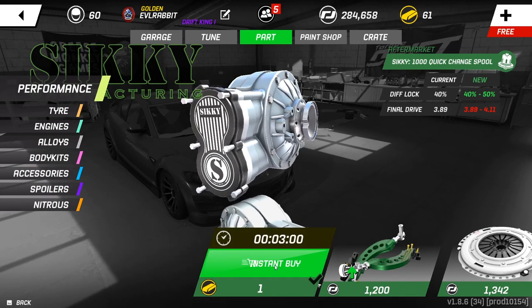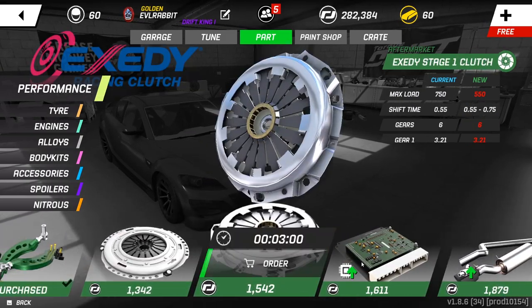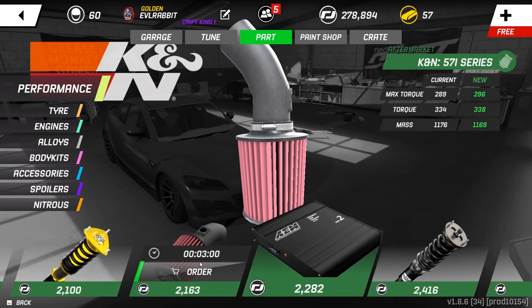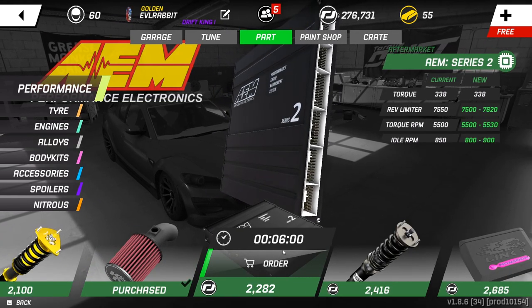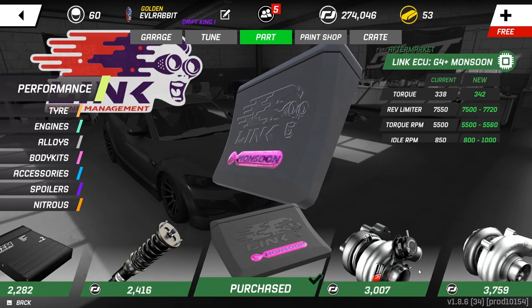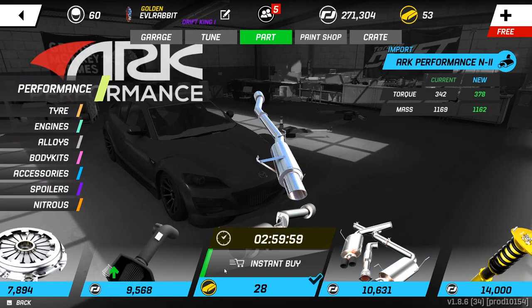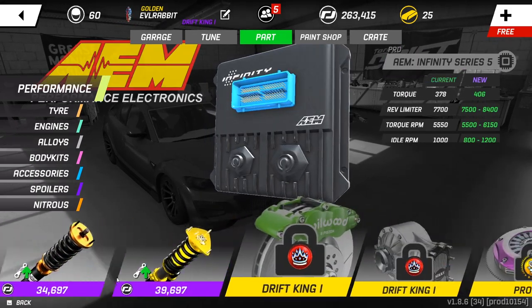We're going to go with as many aftermarket parts as we can — I stand corrected. We'll throw on all these parts and go with the basic setup to begin with. We'll go with the links setup — should have double-checked that before buying everything, but we'll go with that. We could throw the Arcforms exhaust on, but we can't instant buy that, so I think that's where we're going to sit right now.